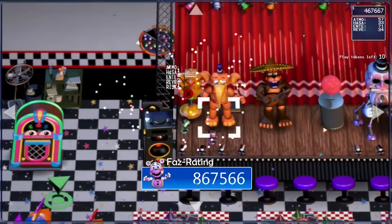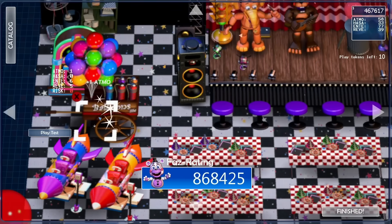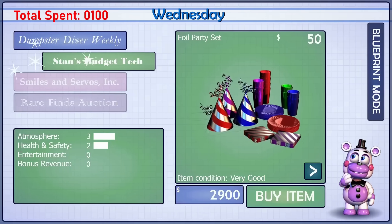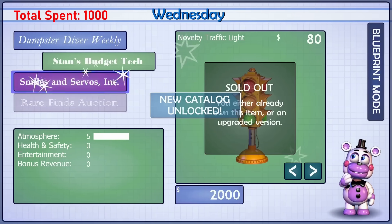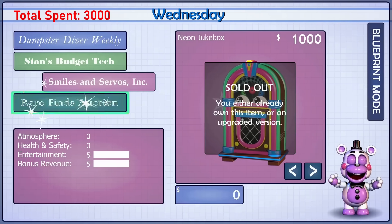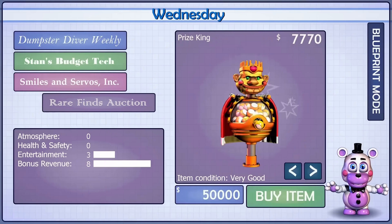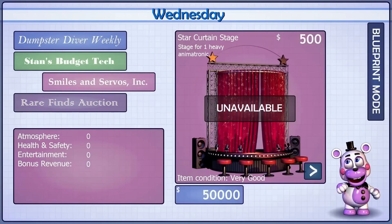With the money you earn, you can buy animatronics, attractions, accessories, and more to upgrade your pizzeria. You start with only Dumpster Diving Weekly unlocked, then unlock Stan's Budget Tech after spending $100, Smiles and Servos Inc. after spending a total of $1,000, and the Rare Finds Auction after spending $3,000. Some items are unavailable if you don't have the appropriate stage for them. The Confetti Tile Floor requires a fully upgraded floor plan, and the Star Curtain Stage also requires you to purchase the Deluxe Concert Stage beforehand.